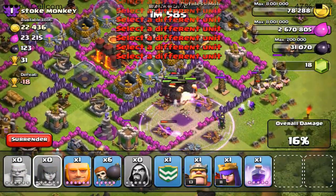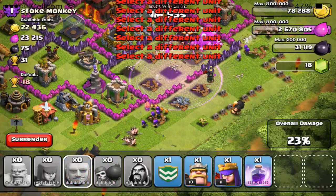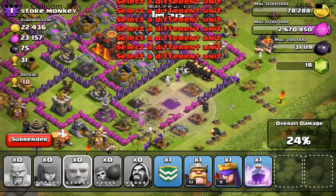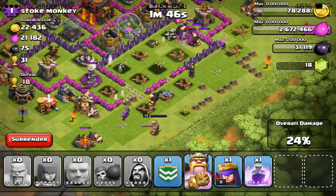After I drop my wall breakers and my last giant, I'm gonna drop my Barbarian King just to see what he does. I know it's the Iron Fist — he gets enraged. You can see the graphic on the bottom there, it's pretty cool.